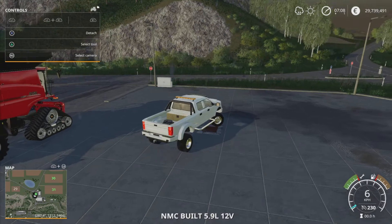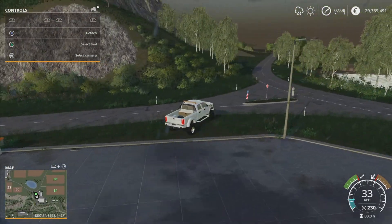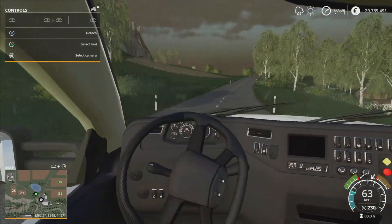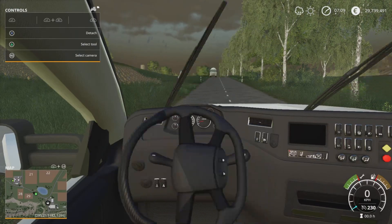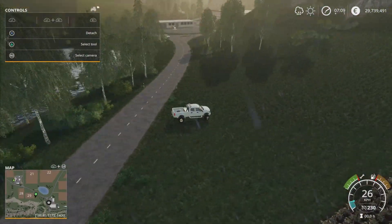And we have the Raptor here, which goes about 230 — real good for getting around the map very quickly when you need to get places. I'd recommend using this for fertilizing. I have a certain one I have now, but I'll save that for later on.